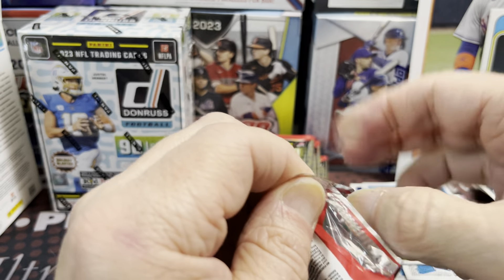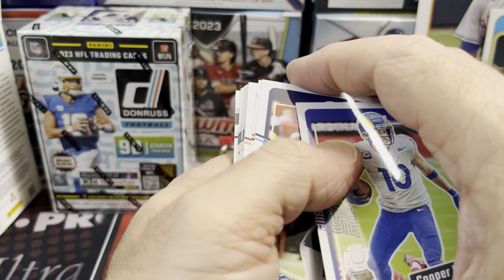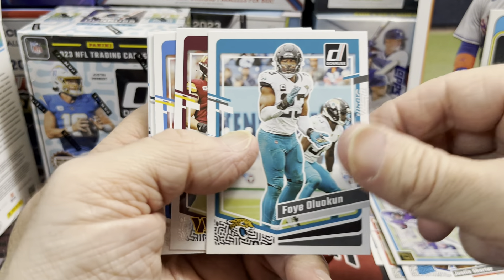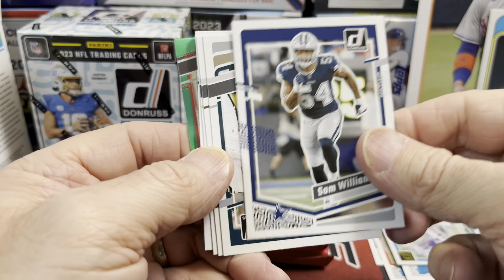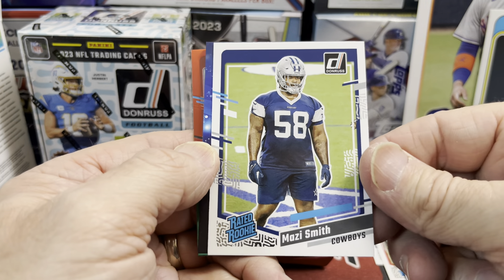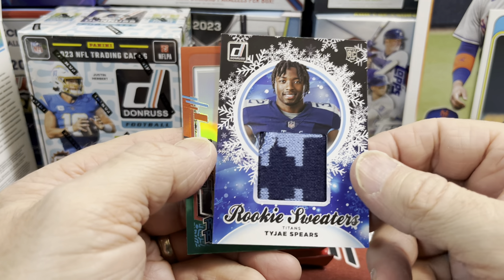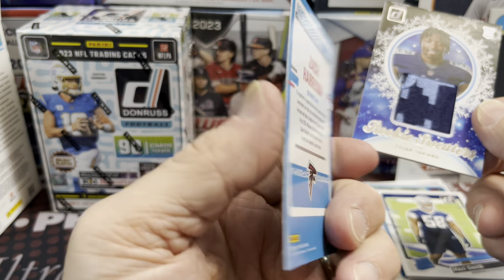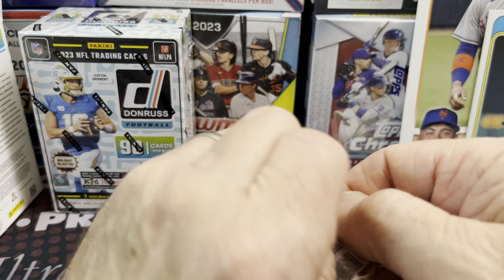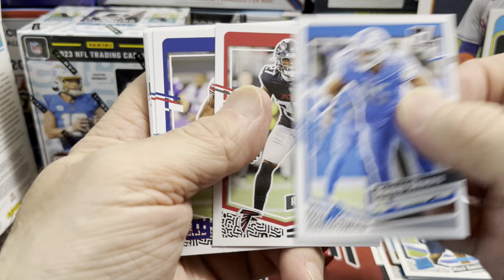We got two of these boxes to open. We went to Ford Field, sat on the third level — the seats were pretty good, it was fun to see it from that point of view. We got our optic in here too, so all in one pack. Come on Panini, separate them out — makes a better video! Mazzie Smith — our relic is going to be Spears, and a pretty cool looking relic. Zach Harrison is going to be our optic. Names aren't that great, but the cards look pretty good and I think it's a nice value out of one of these holiday boxes.